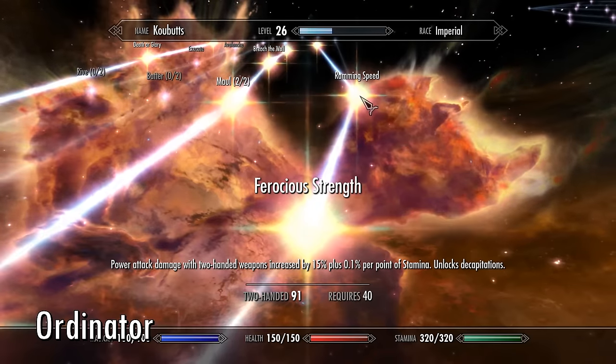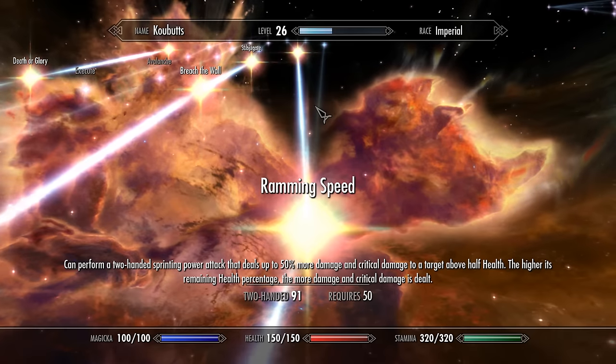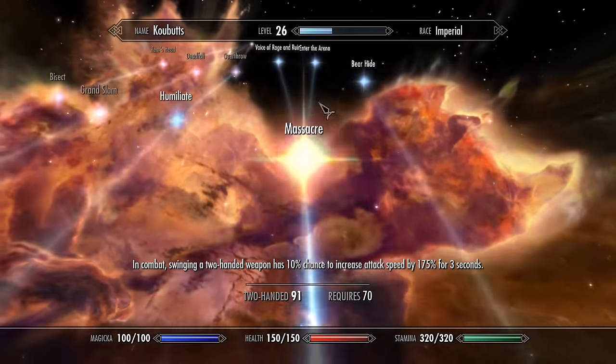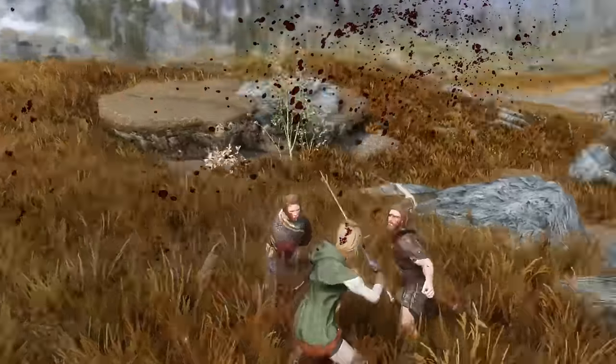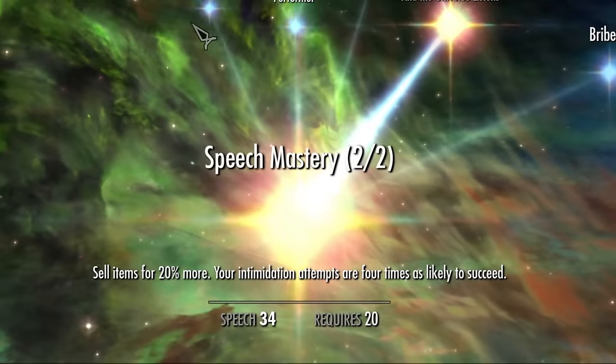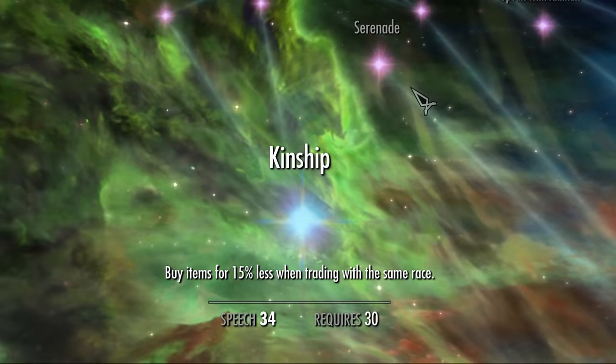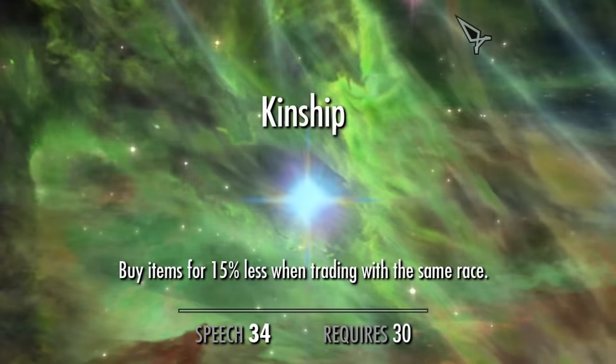Ordinator is a massive overhaul of the perk system in Skyrim, giving perks more of an impact on your playstyle, which makes progression much more satisfying. It also allows for more varied playthroughs from Battle Bard to Shout-only violence. This mod has all kinds of surprises — including, apparently, a perk to make people racist.